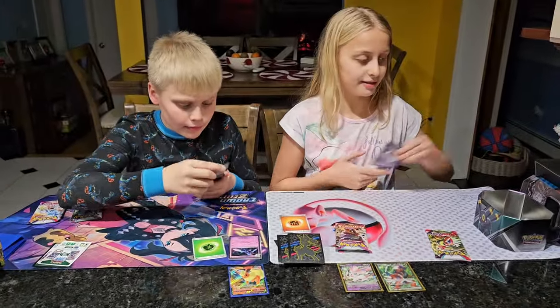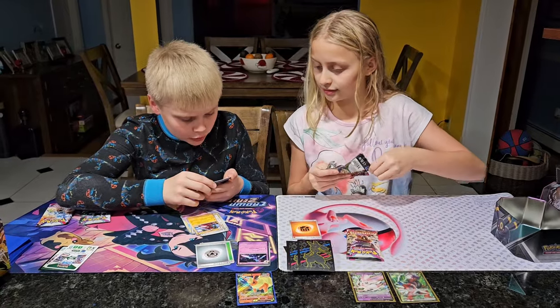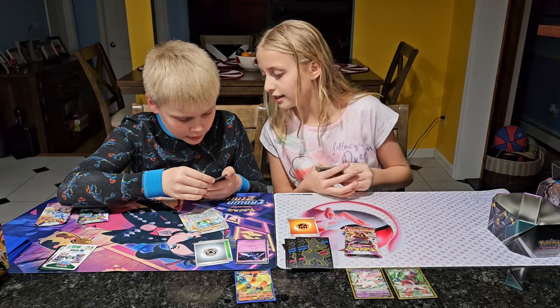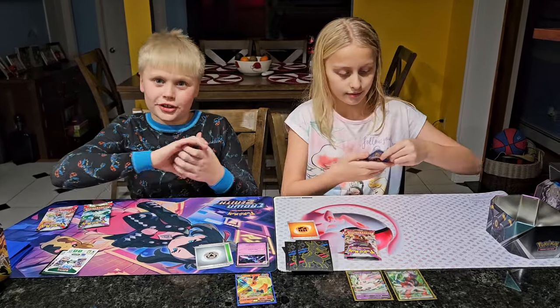Third pack: we got a Metal Energy, Rotom, and Charcadet. Wait — that looks like a gold in the picture. Nothing else notable so far.